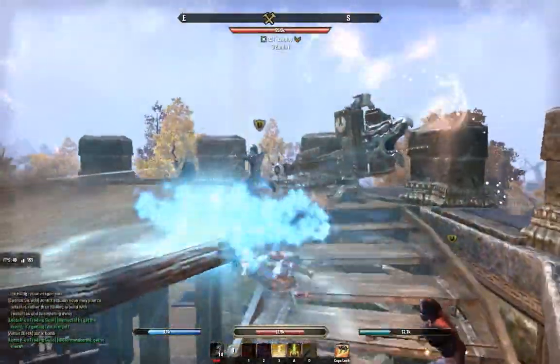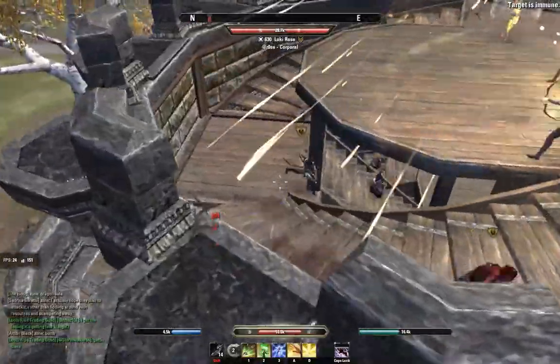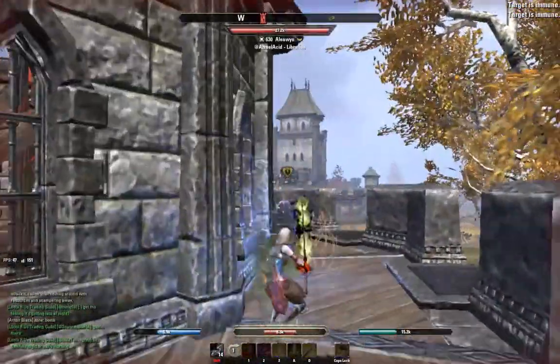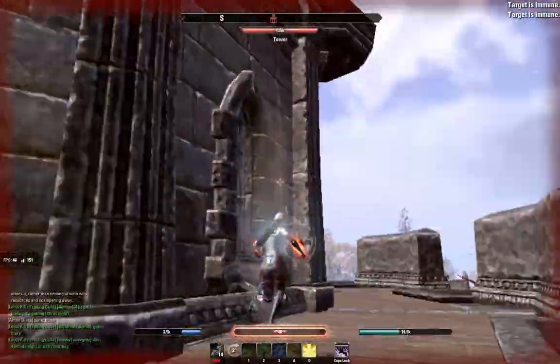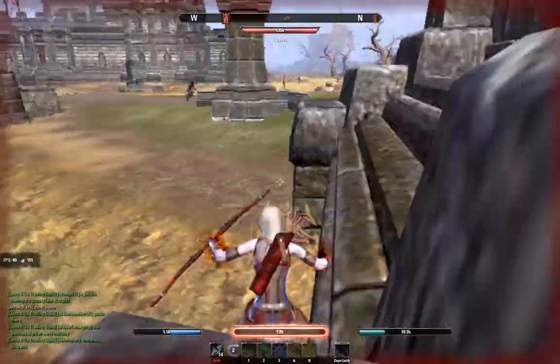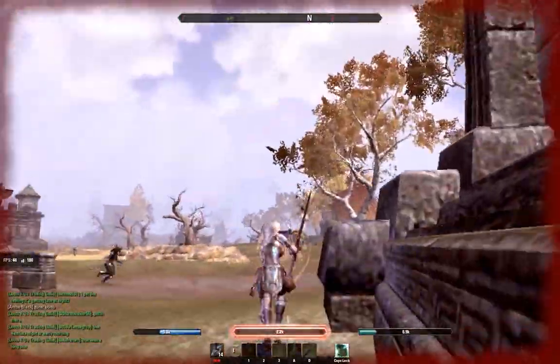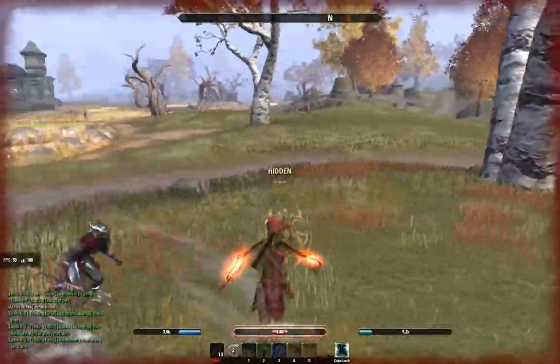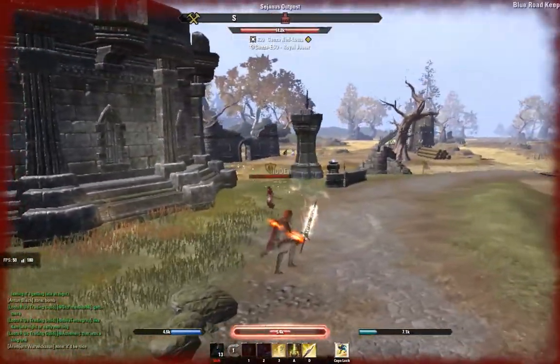As you can see the zerg is alerted to my presence. The first thing I'm going to do is run up the stairs, change directions, and then go into mist form. Mist form hides the little icon over top of my head that shows I'm a red player. The change of directions is to throw off as many players as possible. I do some pounding heels as I get down here.